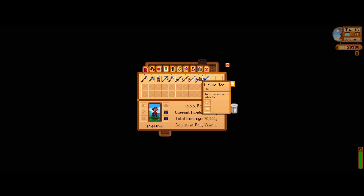Now we have the iridium rod. This is a little bit more expensive — it's seven and a half thousand gold — and this can take bait and attachments at the same time. You do have to reach level six in fishing to be able to unlock this, and again Willy will let you know when this is available.